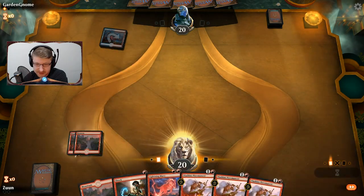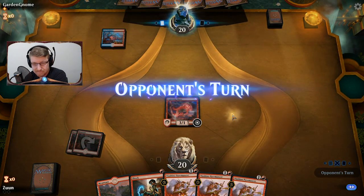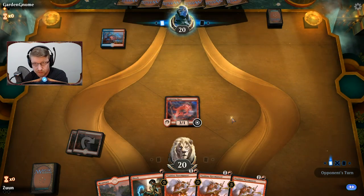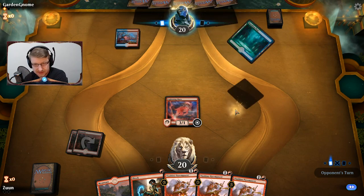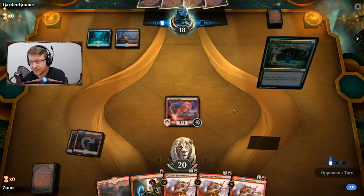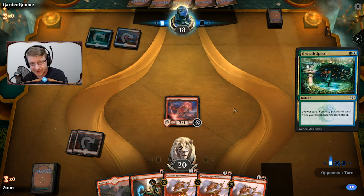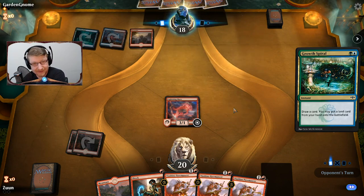I'm going to keep the Shock just in case. They do have red mana now which is unfortunate for us. That's probably going to be a Growth Spiral into another mana acceleration. I'm going to be honest — I'm going to play a Pyromancer and force them to use their removal on one creature.